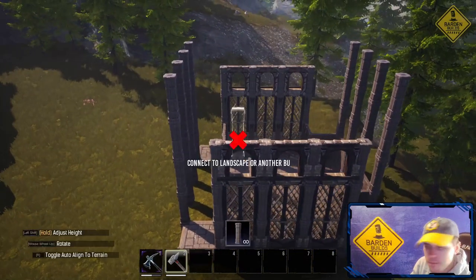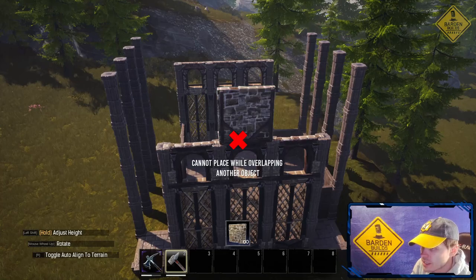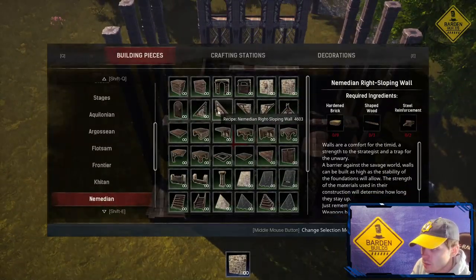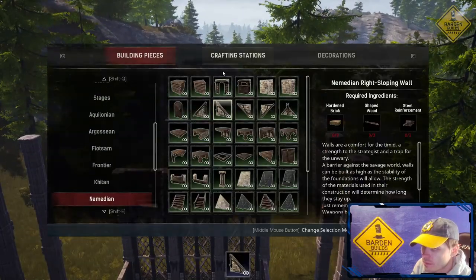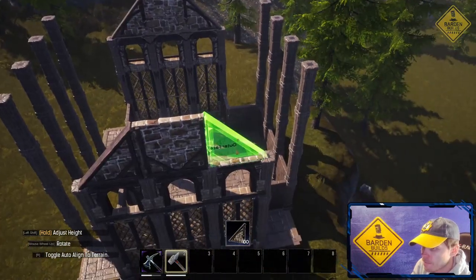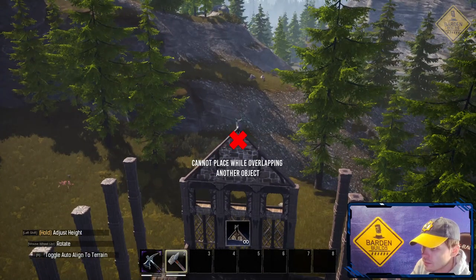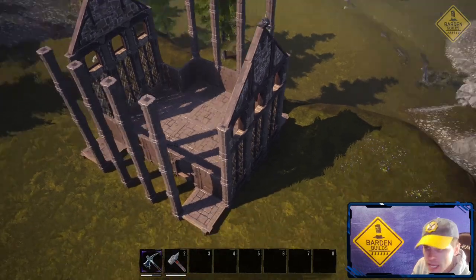So now that that's done, we're gonna take the Numidian wall piece and place it on top. Once again, the outer face facing inwards. And then we're gonna use our slope wall pieces to kind of build up a slope here. And that looks to do it for those sides.